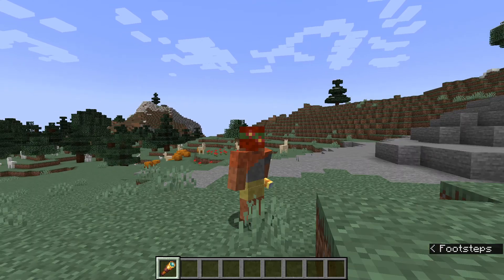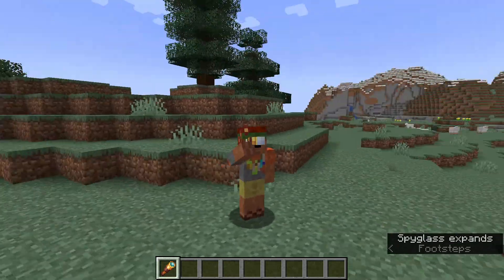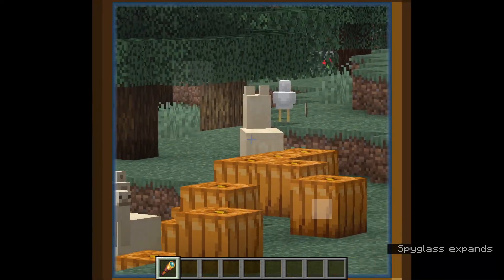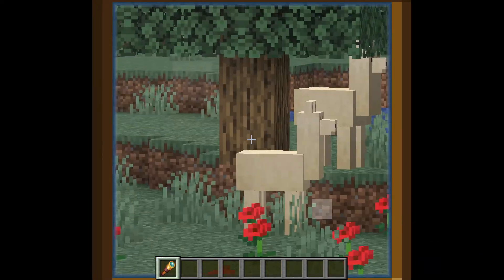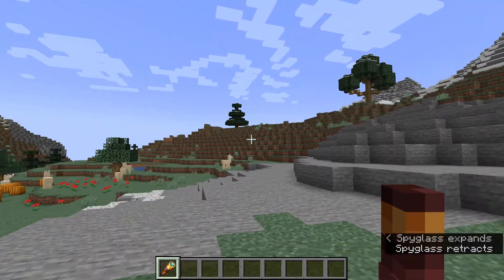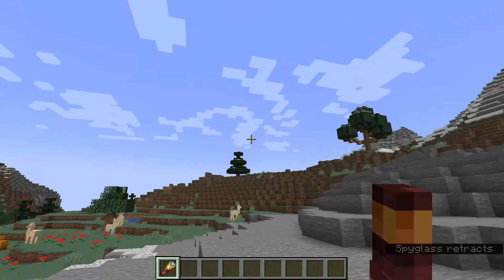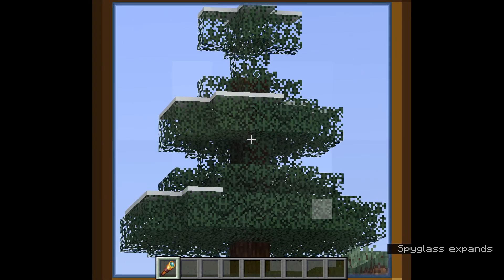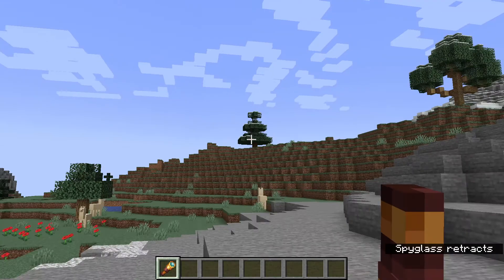It looks really cool when you're using it in third person, but also in first person when you're looking at things. What I'm about to show you is not part of the vanilla game, but if you have Optifine, you can use the Spyglass and then use your zoom key to zoom in even more.